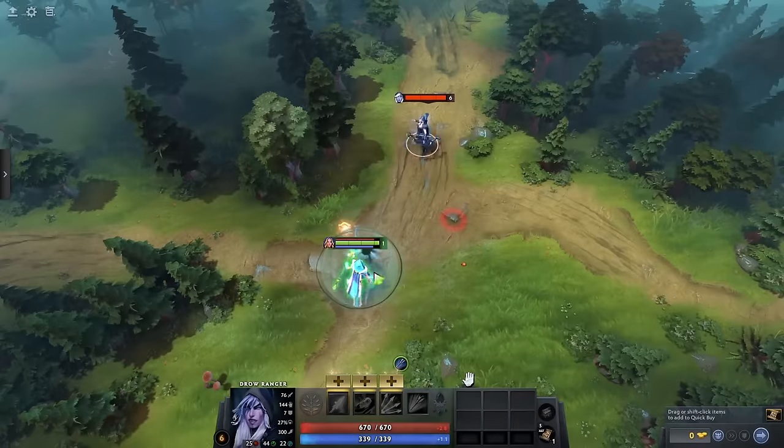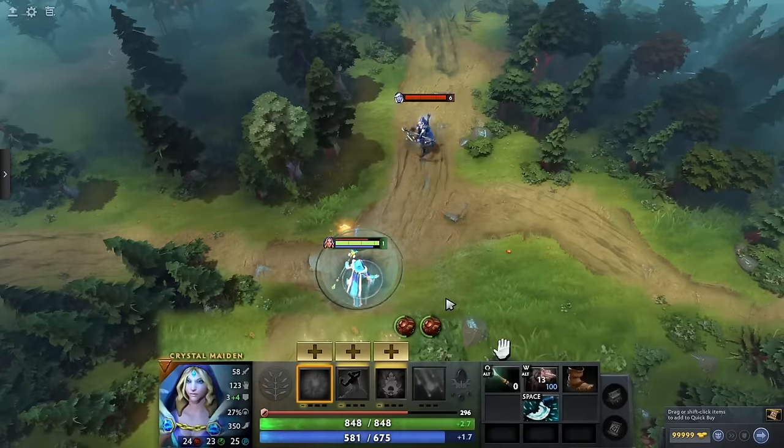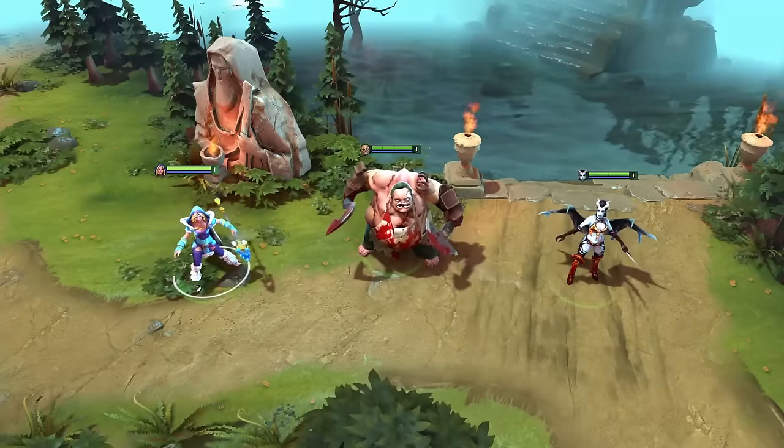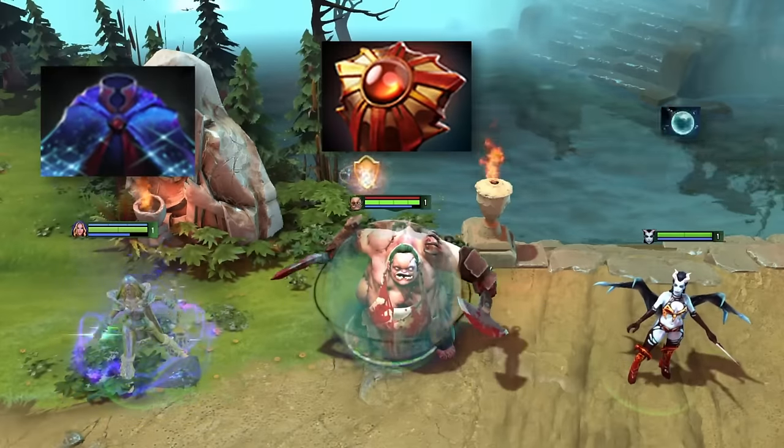A damage barrier absorbs and blocks incoming damage. It'll even save items like Blink Dagger and consumables from being cancelled. There are three types of damage barriers in the game: magical, physical, and universal.